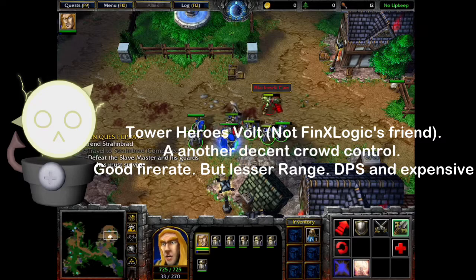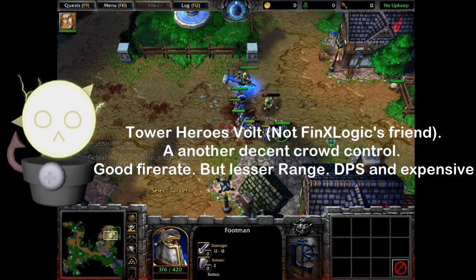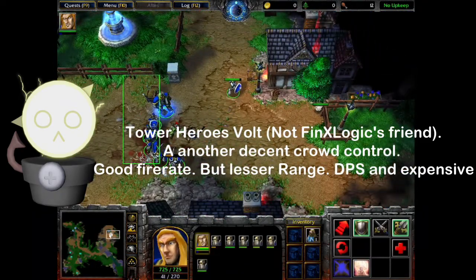Tower Heroes Vault — not Finn's Logic's friend, or another decent crowd control. Good fire rate, but lesser range, DPS, and expensive.